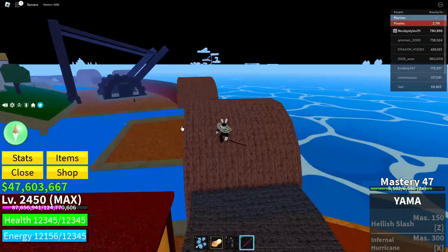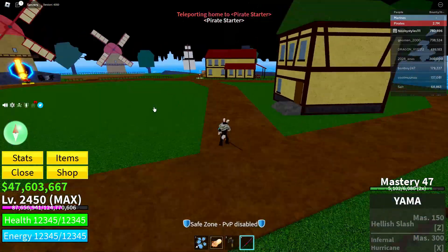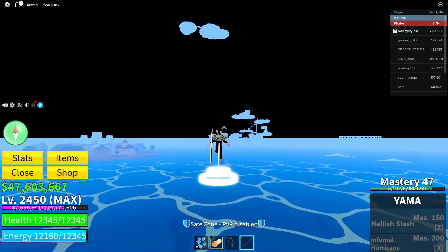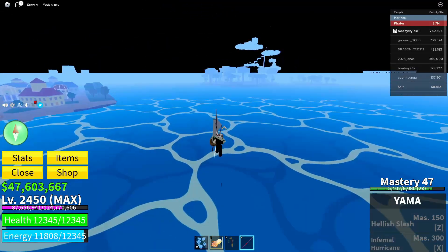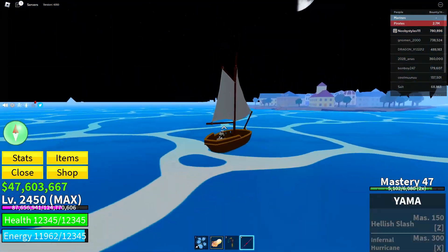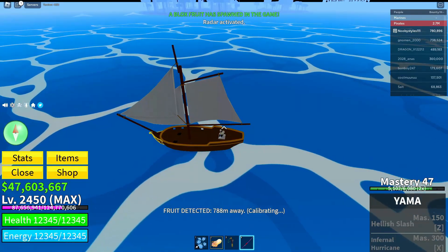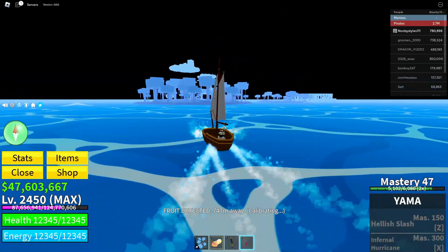Now go over to the jungle area. I'm going to teleport over to Pirate Island and go from there. You can see the jungle area on the map. I'll try to dash there — nope, can't make it. I'll take this boat. Wait, you can't drive other people's boats — oh wait you can. Anyway, head over to the jungle area.